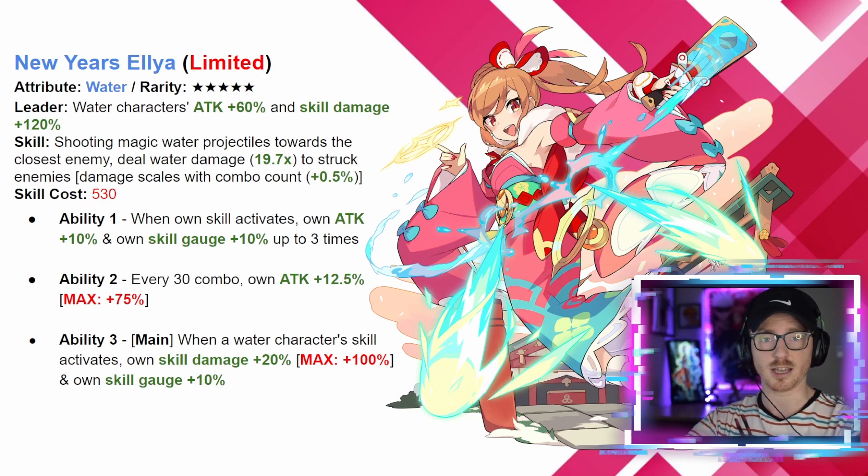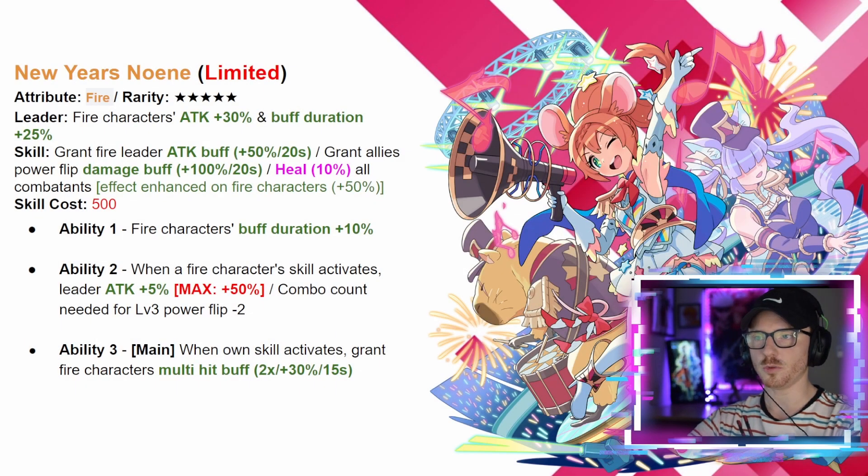Her skill damage keeps increasing on top of her leader skill's base 120, so she's going to be doing a lot of damage quickly as she builds that momentum and nukes down enemies. It's going to be a really nice bursty water team with her as the leader. Moving on, we have New Year's Noween, the second of the two limited five-stars. He's a fire unit and the leader skill is fire characters attack plus 30 and buff duration plus 25. His skill grants the fire leader attack buff plus 50 for 20 seconds and grants all allies power flip damage buff plus 100 for 20 seconds.